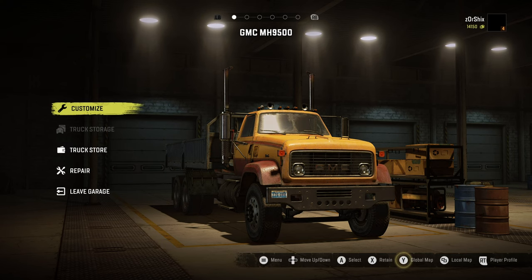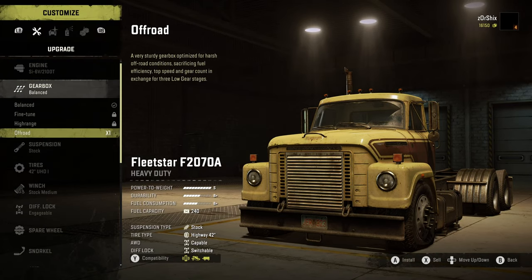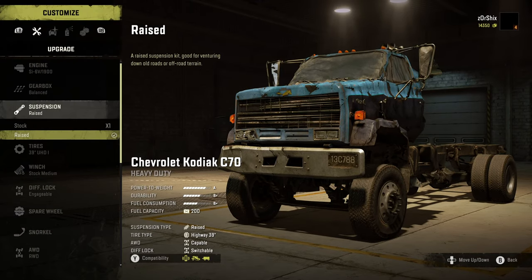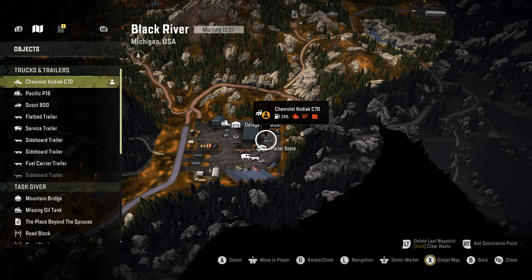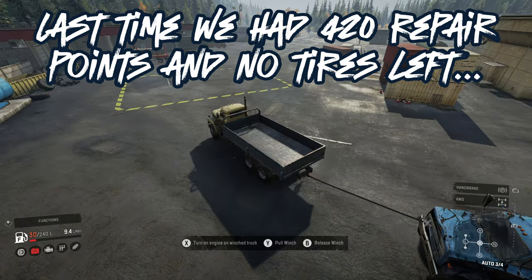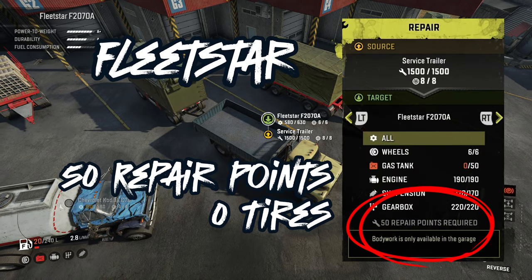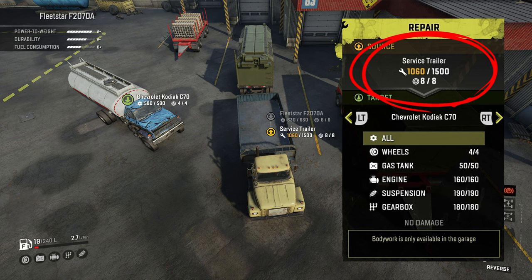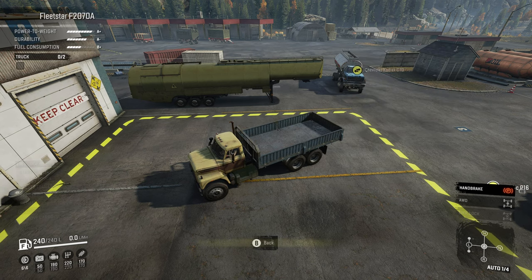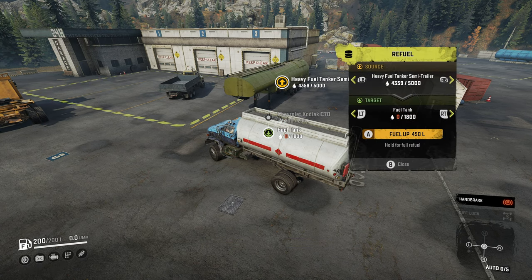Then we'll take the GMC to the garage in Smithville where we can remove the sideboard bed, and move to the garage in Black River where we can start installing all the upgrades that we found. Let's go repair these trucks. Last time we had 420 repair points and no tires left — now pay close attention to how many repair points it requires to fix these two trucks. Now we have a decent fleet to get started with: a good fuel truck, fully loaded and fully repaired, at a fraction of the repair point cost.